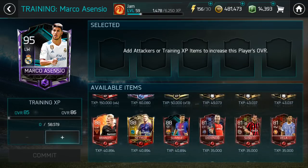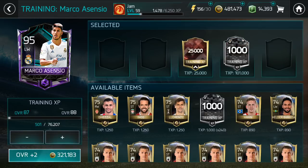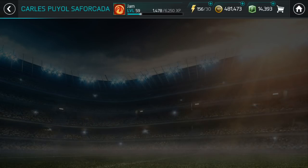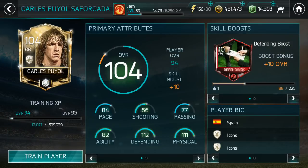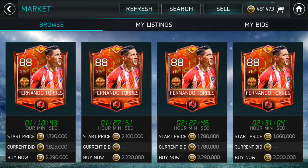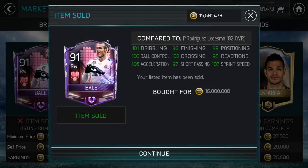Let's see what XP we've got — some attacker XP we'll use. We've also got 320k which isn't too bad. I want to check Puyol — I'm pretty sure he's expensive. Yes, he's going to cost 1.8 million. What we're going to do is collect up a few of our investments and then go from there, because it's probably more beneficial to level up Puyol. I do want to get him up to at least 95 overall, so let's collect up a few investments and talk about them.